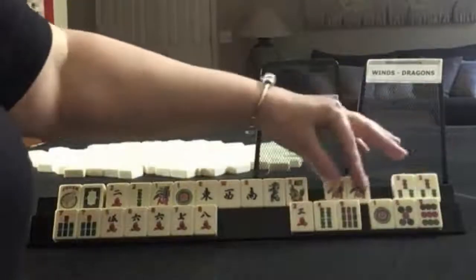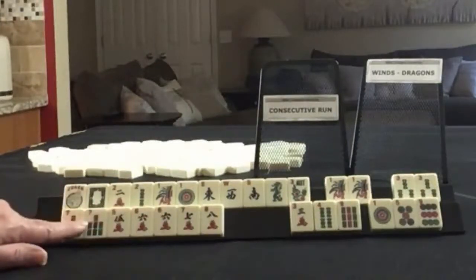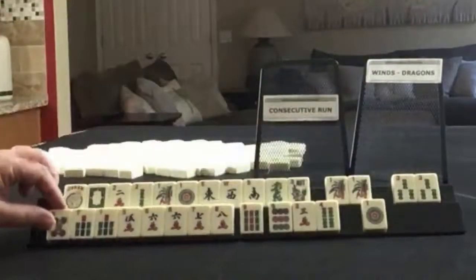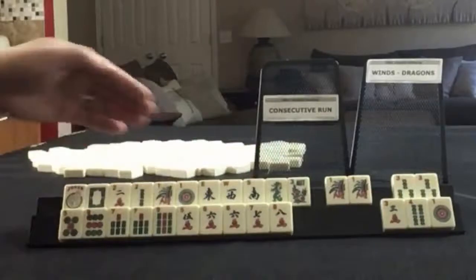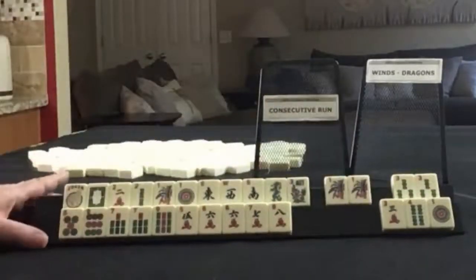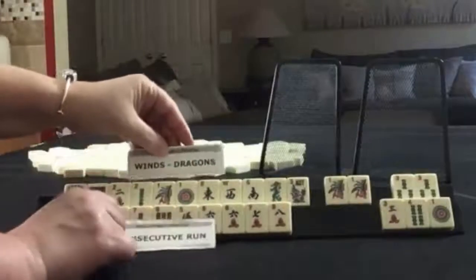So six discards, two joker bait there, and five through eight. We have six, seven. I don't think we're going to be able to span up to nine. We do have a five here too, though — maybe keep five through nine for a little while and see what comes in. So I would do winds and dragons with maybe the year, and then keep five through nine focusing on six and seven. Discard these first, hold this for a while, and see what happens. Winds and dragons, consecutive run.